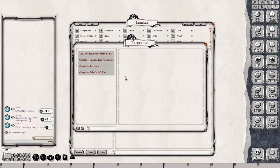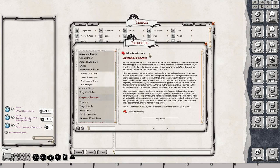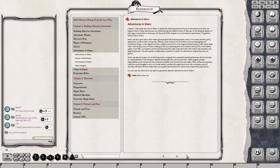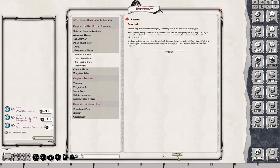Once again, everything is broken up into chapters and sections, and you can navigate it just like a PDF. You can open up this interface by holding down Control and navigating through it, reading it just like the book or a PDF.